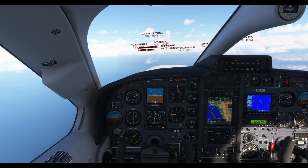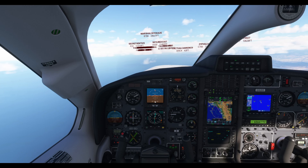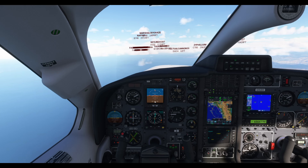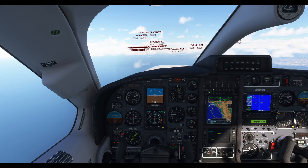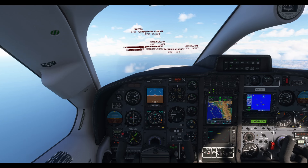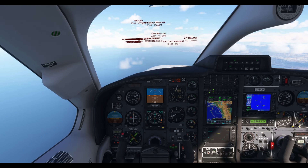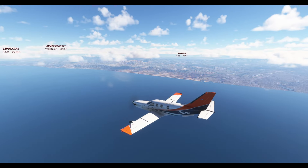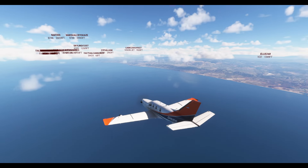Skyhawk Hotel Delta Delta, requesting flight level change to 6,000 feet — wrong terminology there, but let's see if he picks it up. Skyhawk Hotel Delta, descend and maintain 6,000. Thank you! Setting my multi-panel to 6,000 and descending. Lovely visibility — very nice. The link to the multi-panel is down below as always.